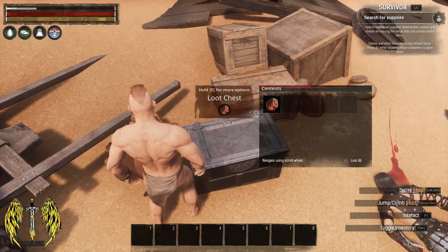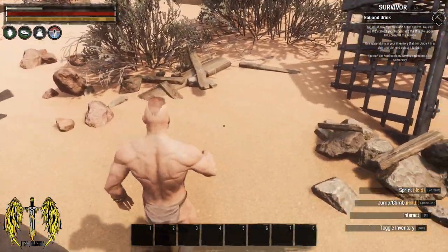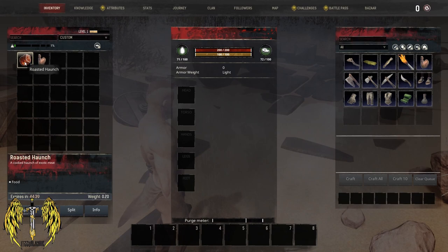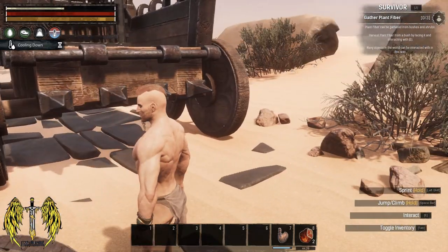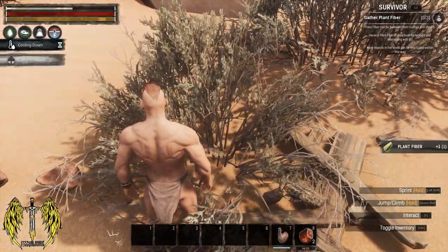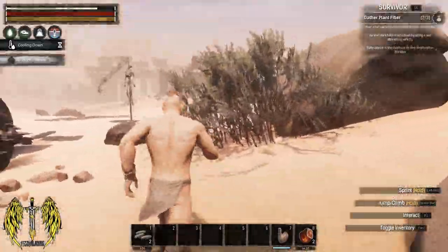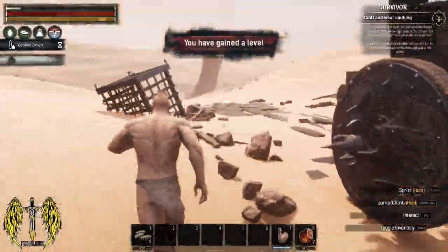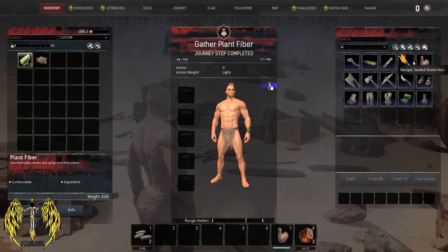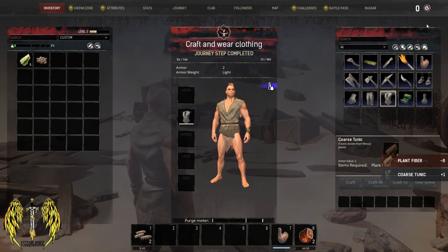We've got F to loot all, so let's do that. Eat and drink — let's assign some hotkeys. Gather plant fibre from the bushes — let's get ourselves a couple of bushes. Trying to make ourselves some clothes so we don't get sun blisters from the searing desert heat. That stuff automatically equips to you — that's good.